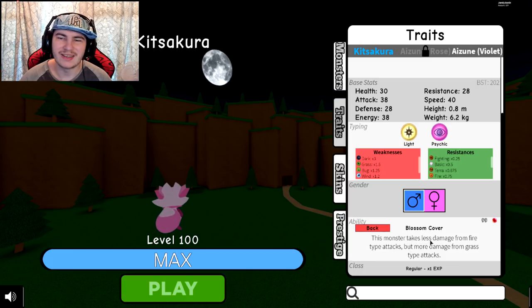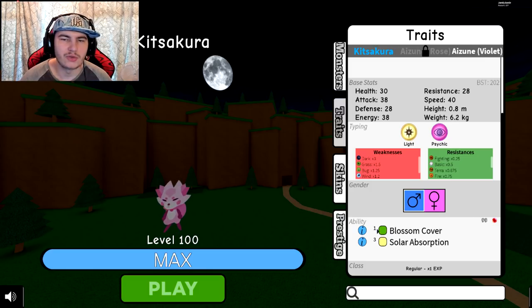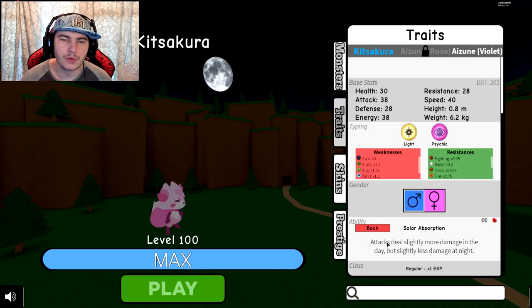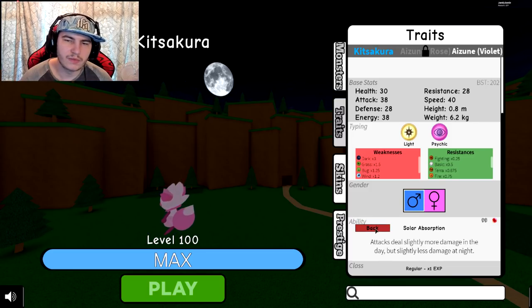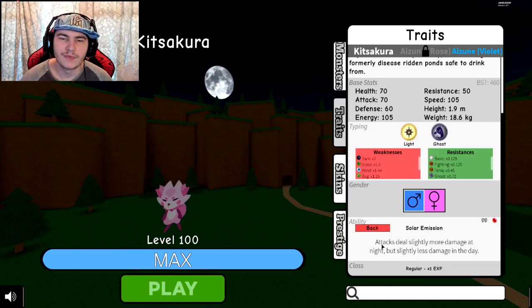There's an ability called Bloom Cover — this monster takes less damage from fire-type attacks but more damage from grass-type attacks. There's also Solar Absorption: attacks deal slightly more damage in the day but slightly less at night. For the violet form, Solar Emission means attacks deal slightly more damage at night but slightly less in the day.